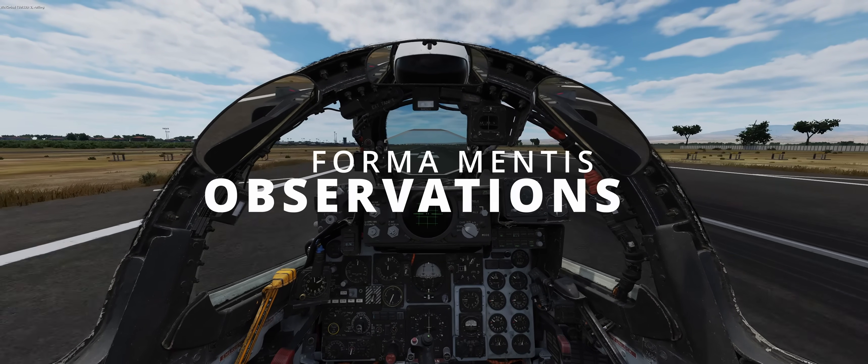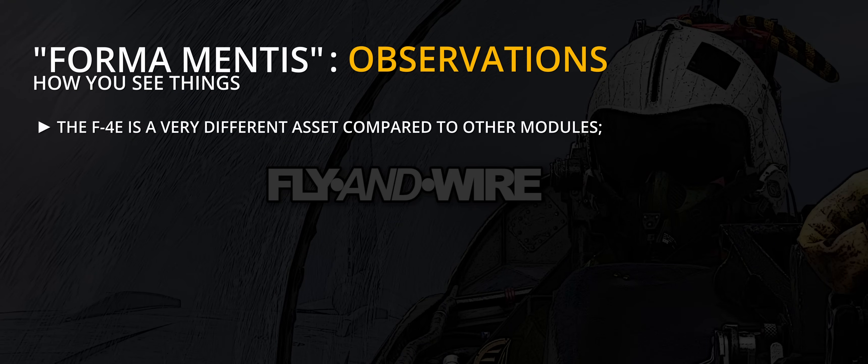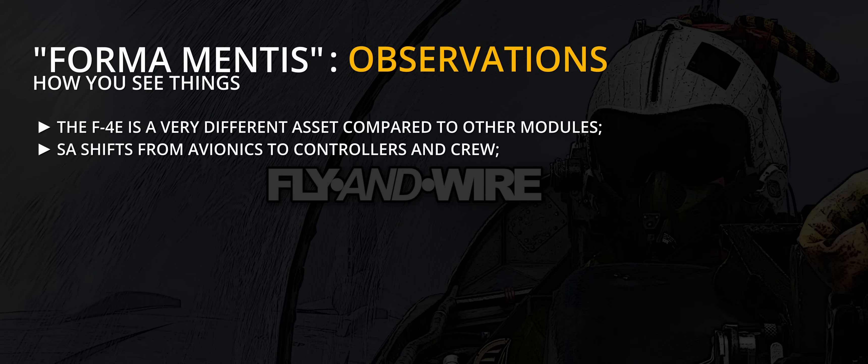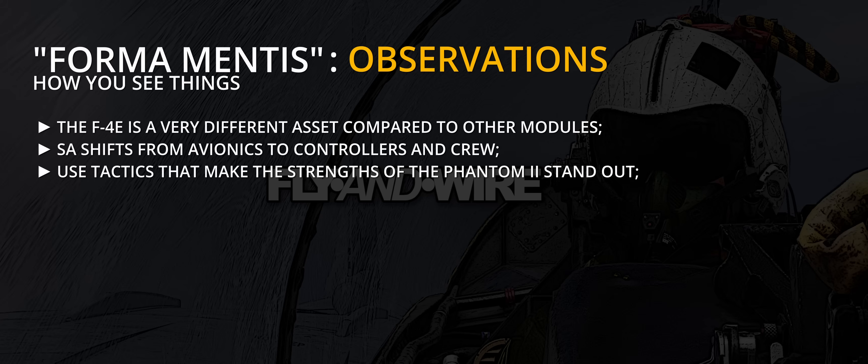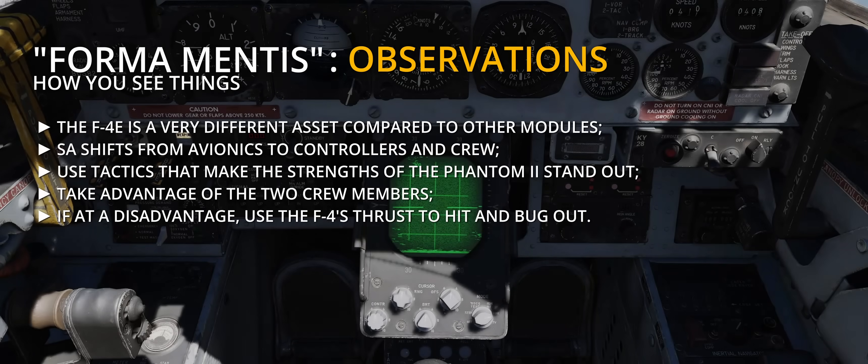Forma mentis observations. This first part of the discussion highlighted how the Phantom is a very different asset compared to most other modules. Therefore, habits must be changed and adapted to the new fighter. In the Phantom, the creation of situational awareness shifts from the datalink to the controller and from the radar to the Mark I eyeballs. Porting one-to-one tactics used in a Fighting Falcon or other modern aircraft to the Phantom will rarely work. Instead, taking advantage of the two crew members is highly advised, and against peer but single-seat aircraft, playing the task saturation card works exceptionally well. If the situation is unfavourable, using the Phantom as a sort of more modern boom-and-zoom fighter, or as an opportunistic scavenger, can provide better results than insisting on merging and pulling high Gs against better-suited opponents.